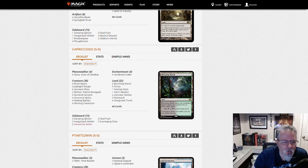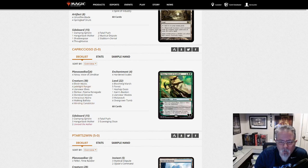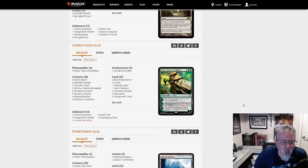Capricioso with Hardened Scales — Black-Green Scales. It's floated around the fringes for a while. It was one of the things early on — some of the early bans in the format hurt this deck, but good to see it come back every now and then.